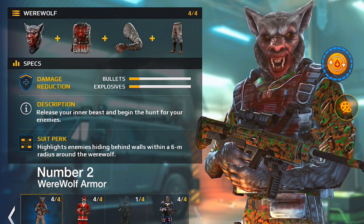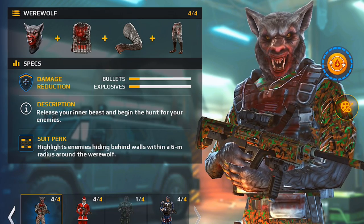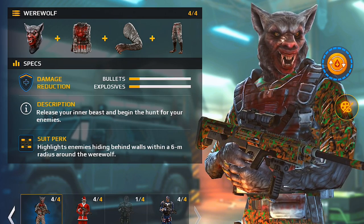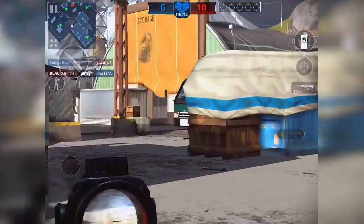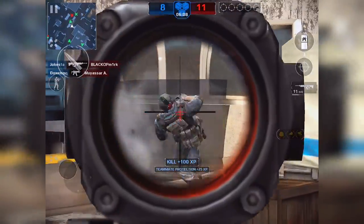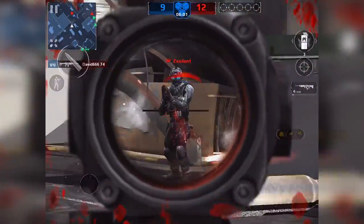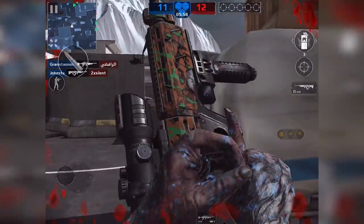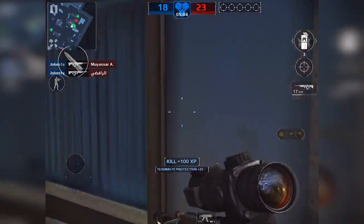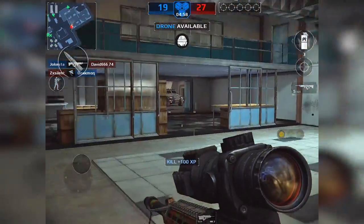Going into number 2, we got Werewolf. This is one of the biggest armors that helped me out a lot in competitive play, and I see it a lot in competitive tournaments. These Werewolves have 125 HP, so if you're in the middle of a gunfight and someone is trying to backstab you and start shooting you, it's going to help you out to kill the guy in front of you and then turn around and get some other kills. It seems to happen right here in this gunfight — I get shot from somewhere else, I actually turn around and get that guy. Werewolf helps a lot because of the HP. It protects you a lot. So this is definitely top 2 for my list.